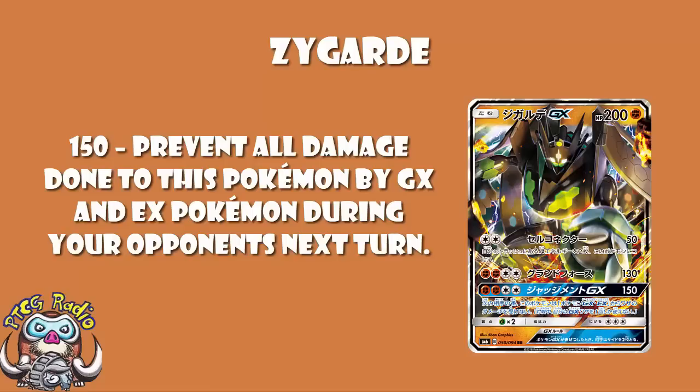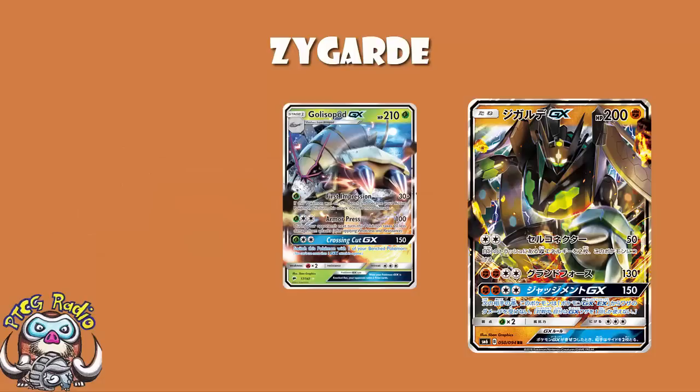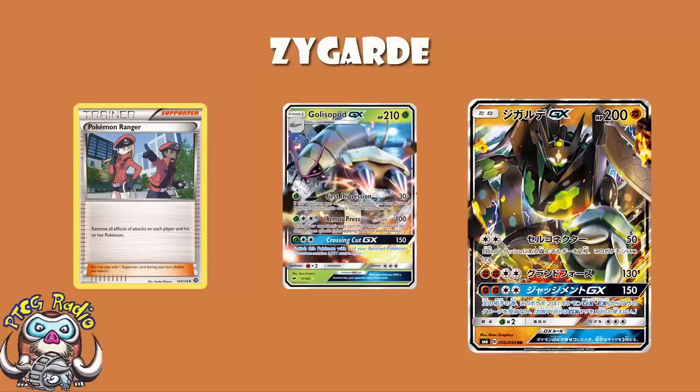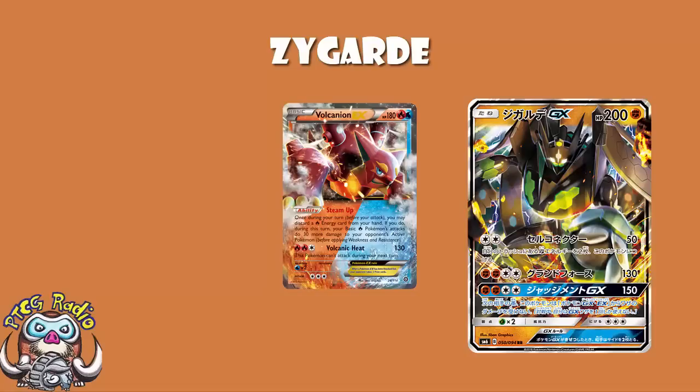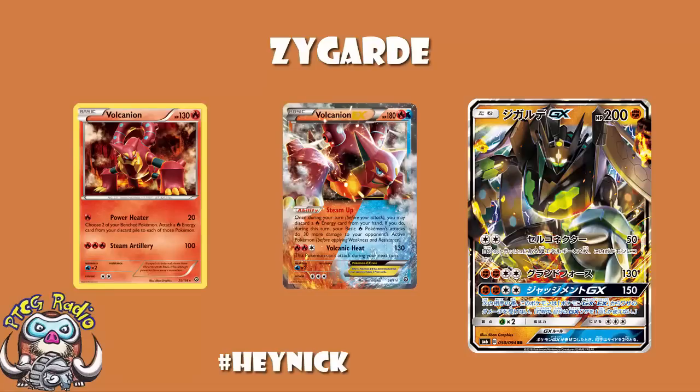There's a whole bunch of Pokémon you want immunity from. Golisopod is a deck that will hurt you — but after using your GX attack, you are immune to Golisopod. Pokémon Ranger will get through this, but nobody's playing it at the moment. Zoroark decks are basically only playing GXes, so you're walling that deck for a whole turn. Volcanion has non-GX baby Volcanion, but that's not a great attacker against a 200 HP Pokémon. Even decks with a non-GX attacker may not have one that can hit you hard enough.